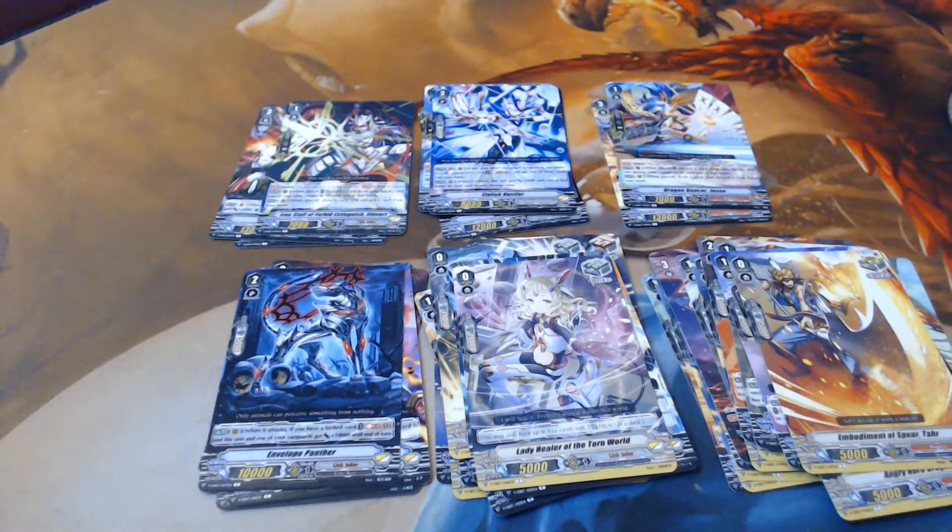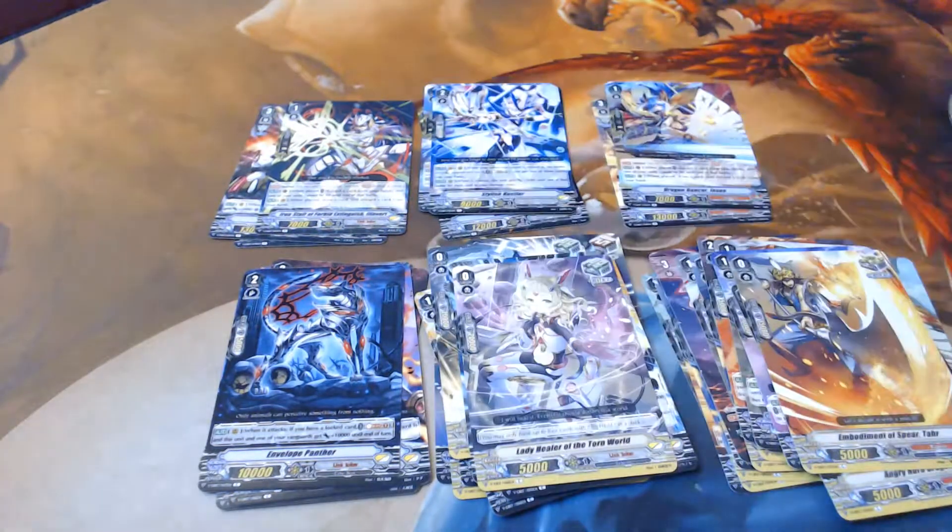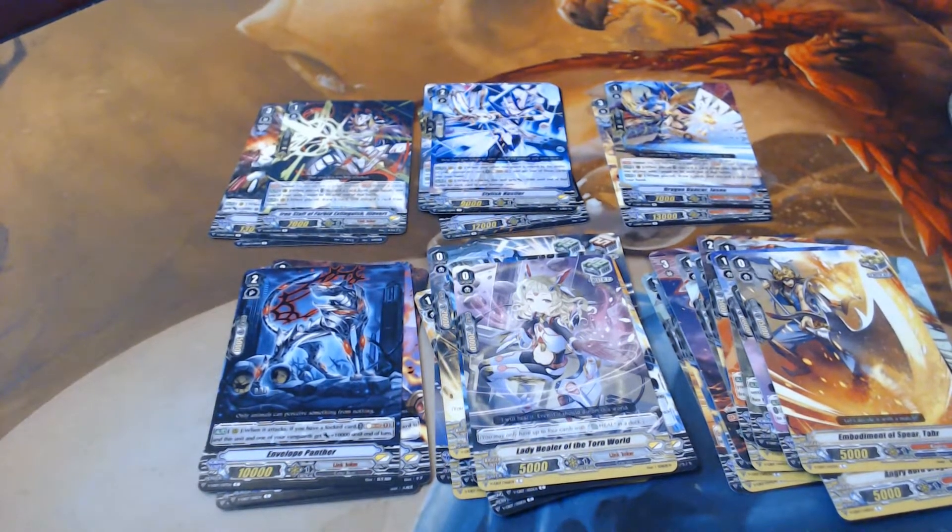Is that the great one? Yeah! On rear guard, once a turn: when your other unit attacks, if you have a grade three with Beast in its card name, Soul Blast one and stand this unit. And you said you've got two of your Luminals — yes — well now you have three of your Glans Dragon, because this is clearly going to you.